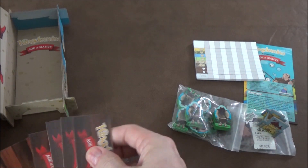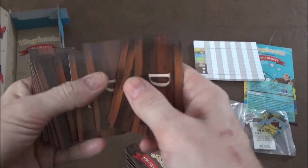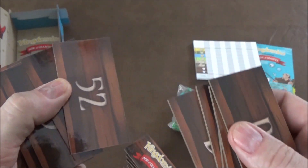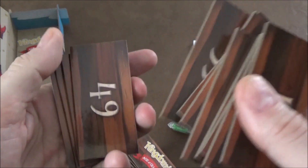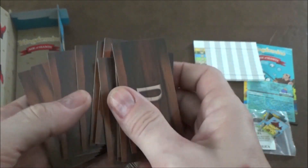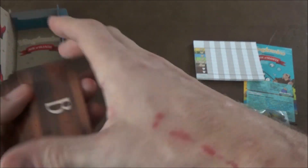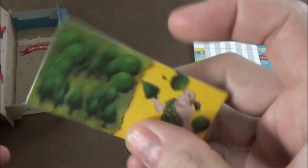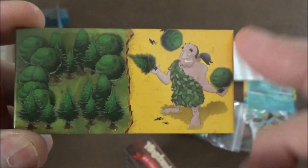There are new tiles in here as well, so we'll put these aside because they are different. There are some lettered tiles in here now. The numbered tiles you can add to your base game just to make it four or five player. The letter tiles are specific to the Giants expansion — they get mixed in. I believe you go number then letter, so keep that in mind when laying them out.